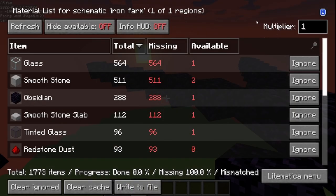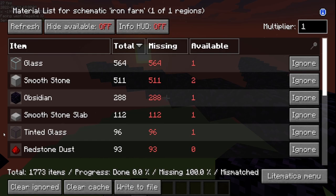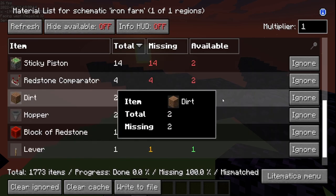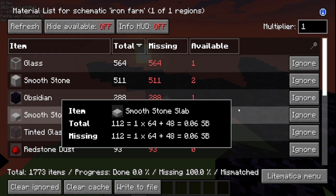Here's the material list you're going to need. It does not require a ton of materials, and you can make this farm smaller if you choose — just do fewer portals, villager cells, and zombie cells. You'll need 511 blocks of your choice, 564 glass of your choice, 112 stone slabs of your choice, trapdoors of your choice, and 48 beds — meaning 48 villagers.